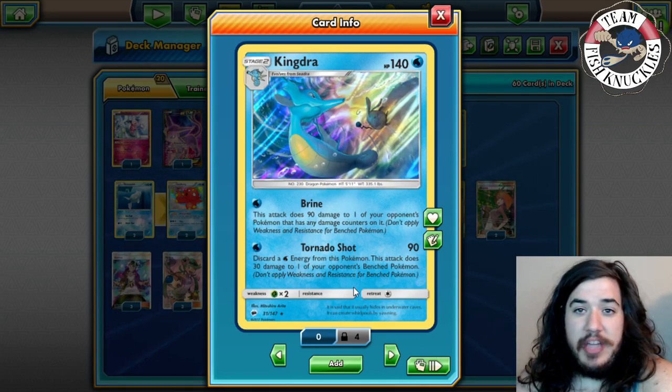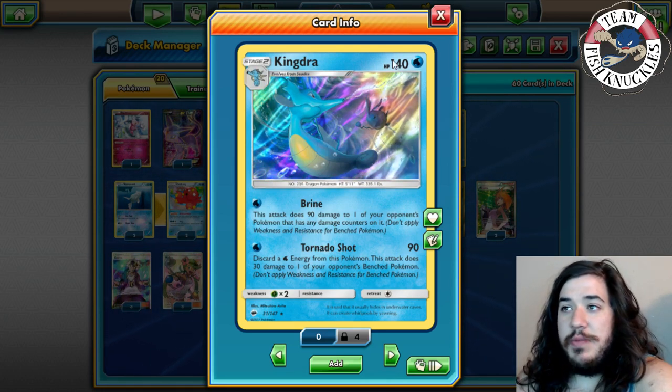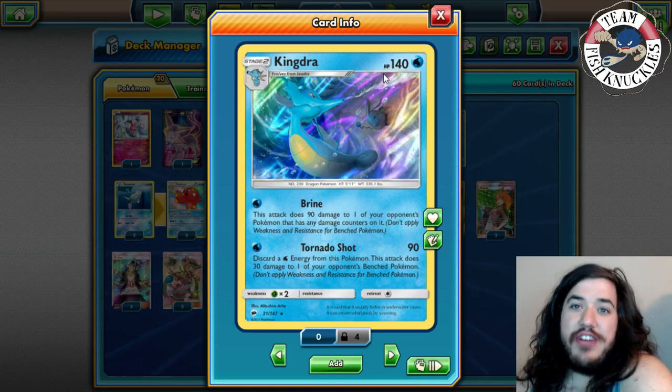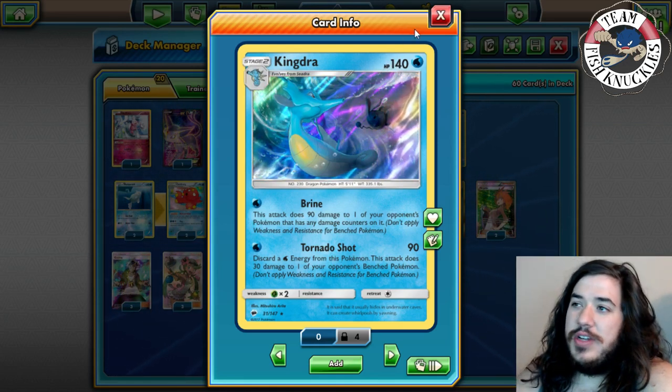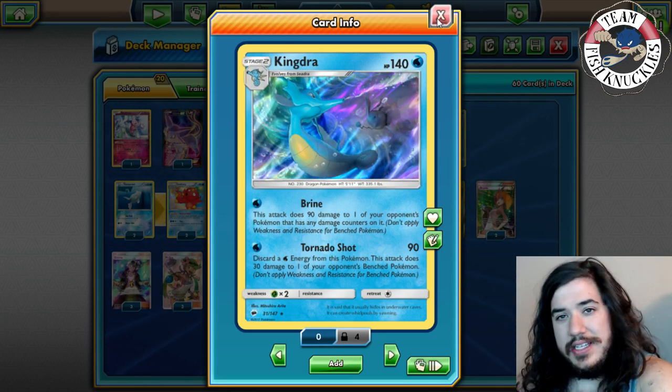The strategy is to Tornado Shot and put 30 damage on the bench, then use Brine for knockouts. Kingdra has 140 HP and is a 90-times attacker with no energies on it, making it an interesting card to knock out. It also hits weakness on Volcanion, which is really nice.